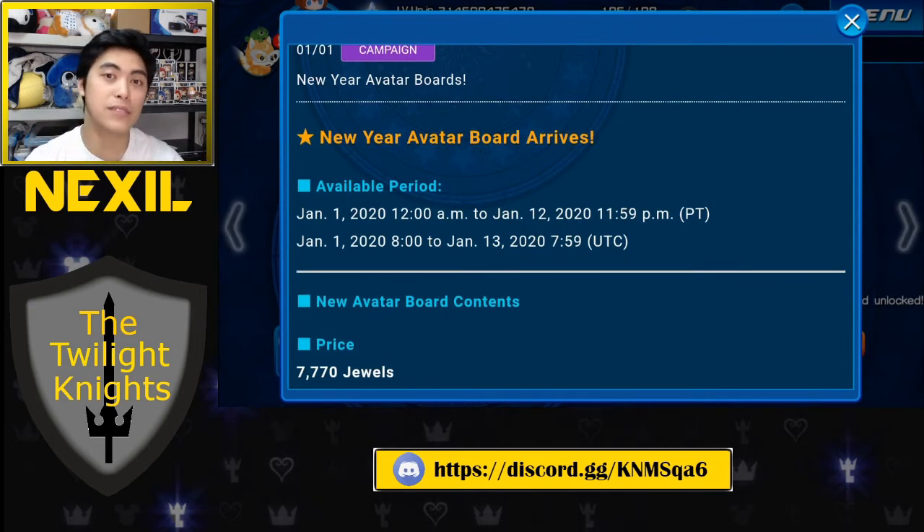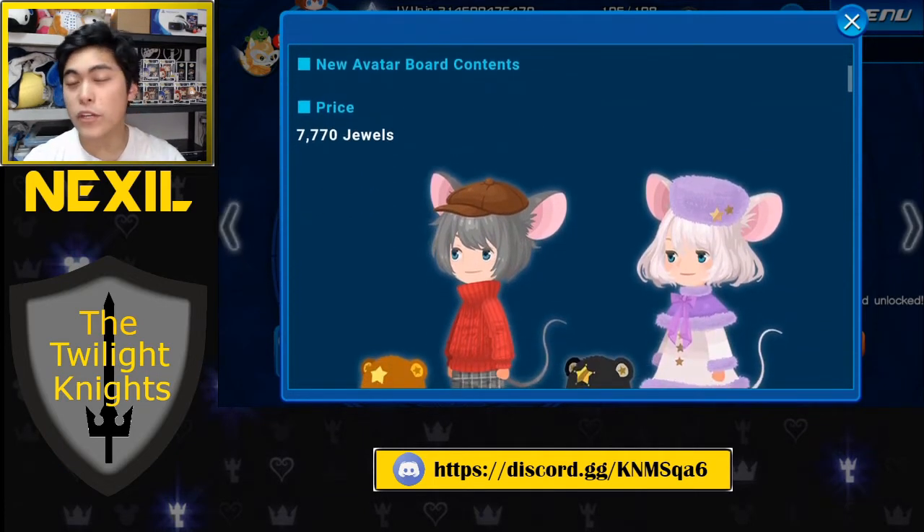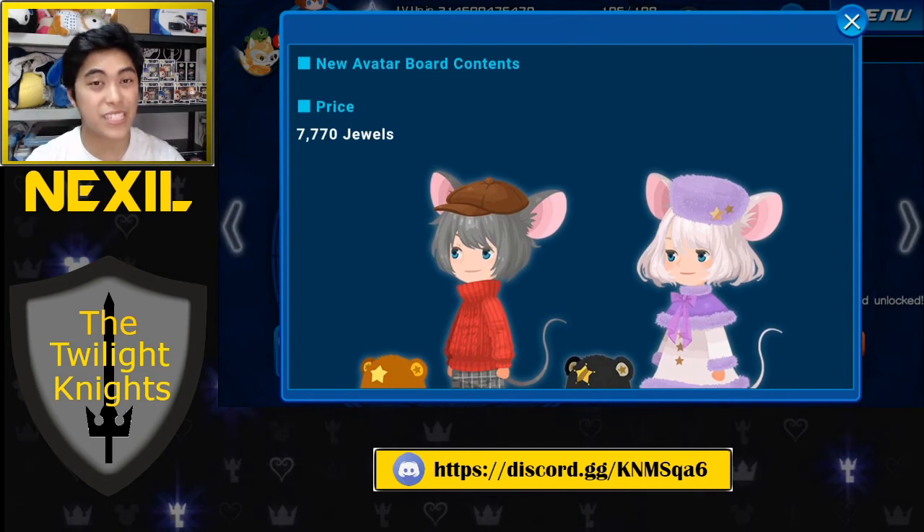That's roughly a little more than a week — about eight or nine days based on when I post this video. Right off the bat, we are starting with the price, which is 7,770 jewels, which is really, really bad. Think about it this way: a five-mercy pull for the key art 22 that's out right now costs 15,000 jewels.